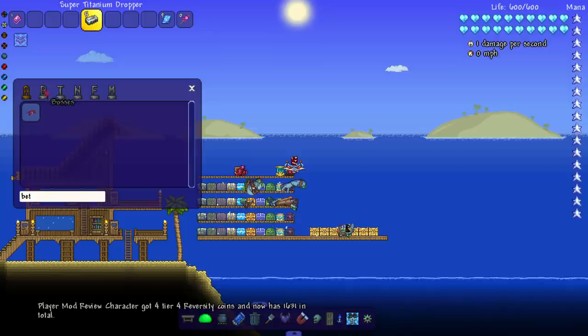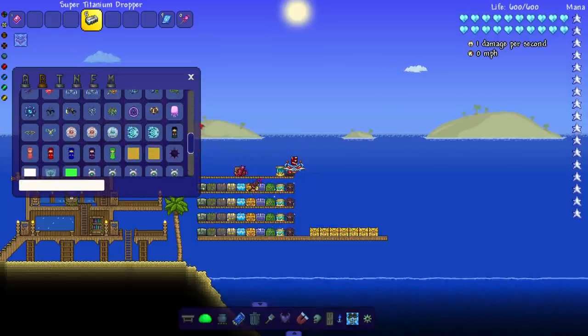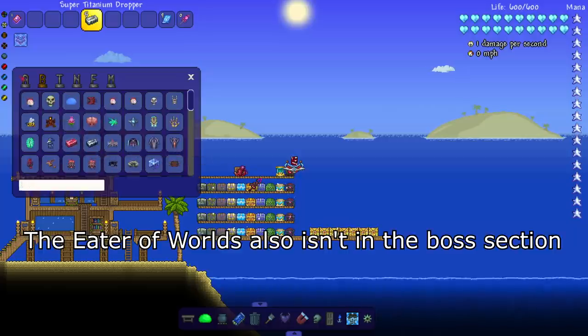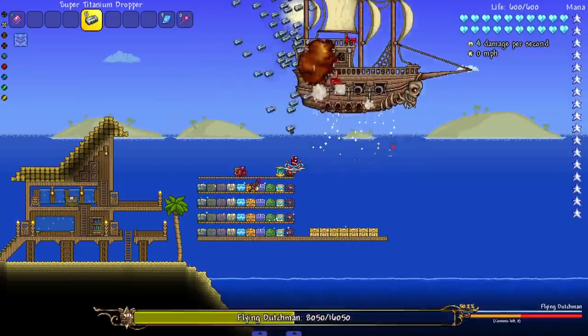I still don't know why in Cheat Sheet a lot of bosses don't show up in the mini boss area. Like, you can't tell me Betsy is a mini boss — she doesn't appear there. They've never fixed that. Let's take on the Flying Dutchman; he's got a couple of cannons to hit.